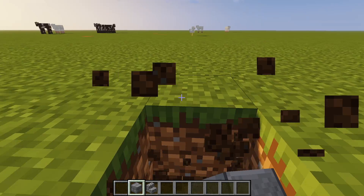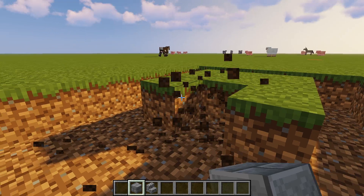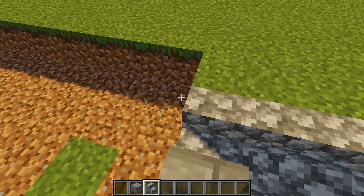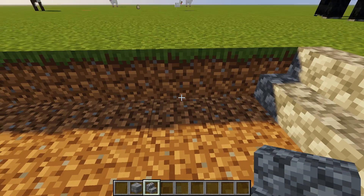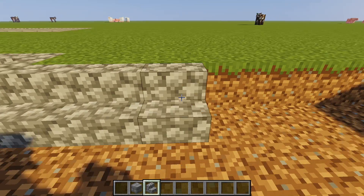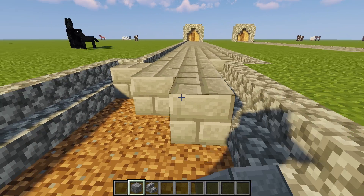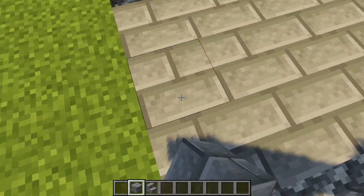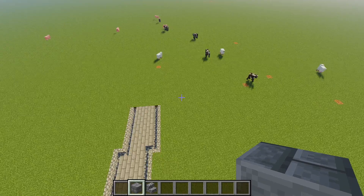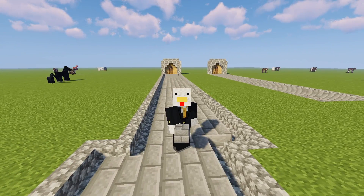To curve it, break this section: one, two, three, four, five. Break the middle, then add a cobblestone stair here and here, one here and here. Replace the cobblestone stairs, do the same thing on the other side, and then place your stone brick — just don't break in the middle. And boom, you've turned it a bit. You can keep doing that to make full arcs — it just looks really good.